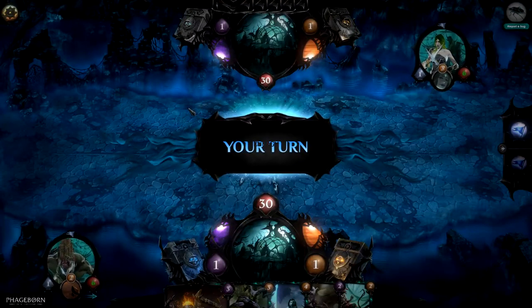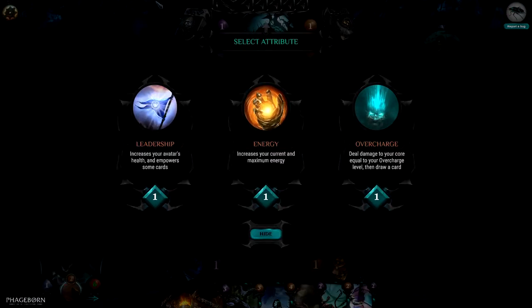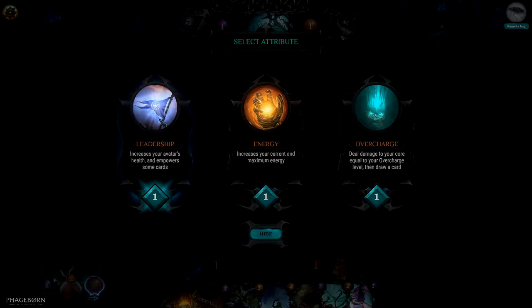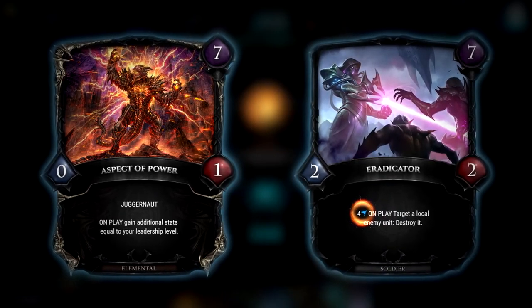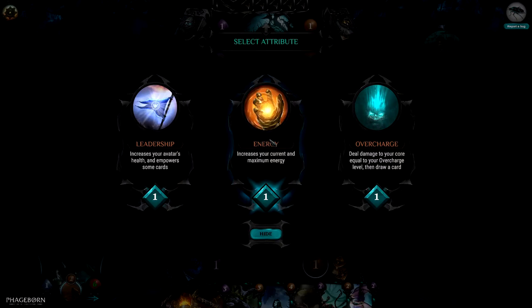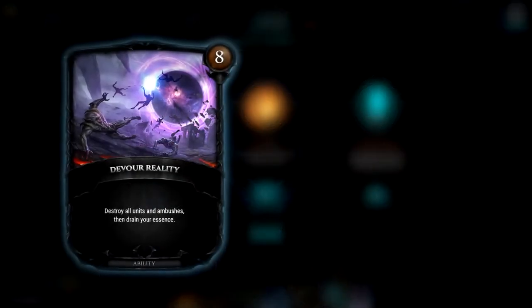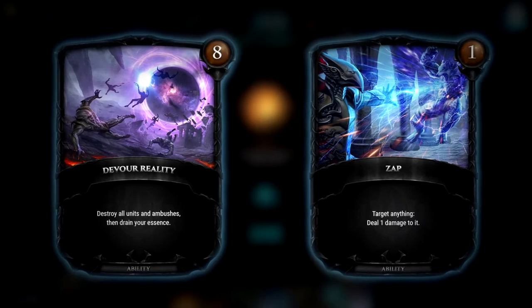Every turn, your resources get replenished. You draw a card and you get to decide which attribute to level up: Leadership, Energy, or Overcharge. By leveling up Leadership, your avatar gets its health increased and you reach or scale certain ability requirements of your cards. By increasing your Energy, you can access more powerful energy cards or simply cast more of them.